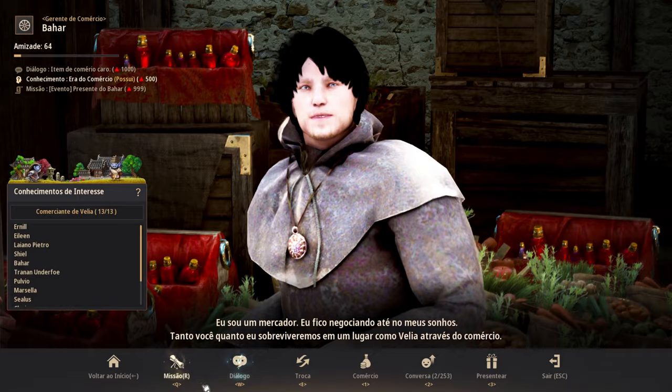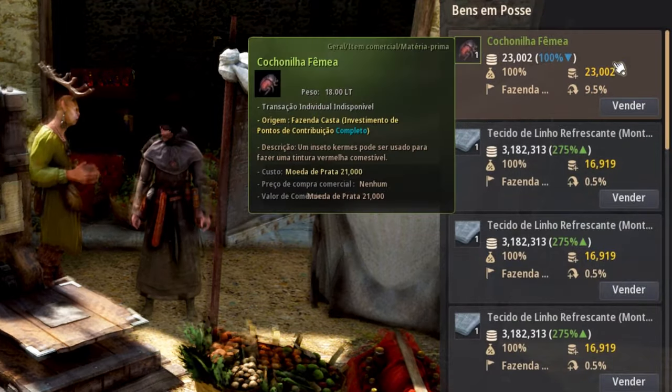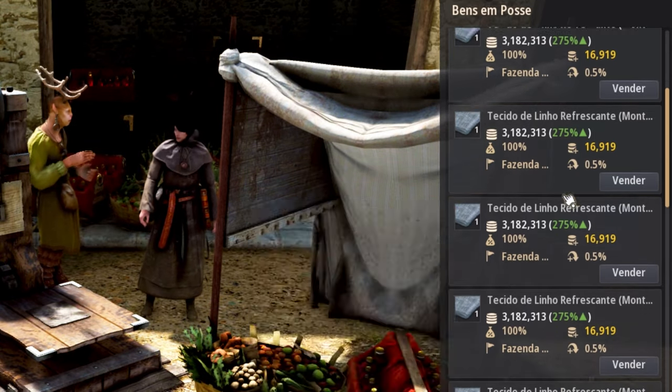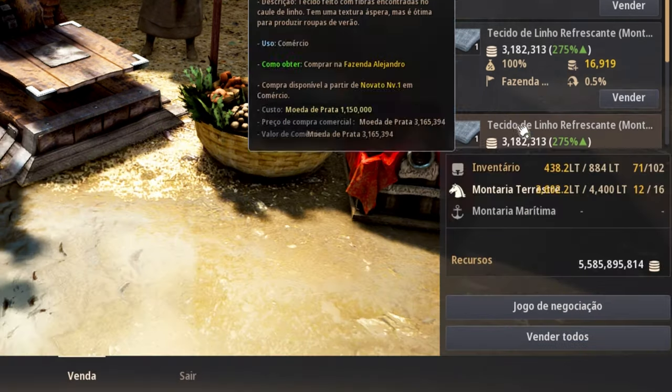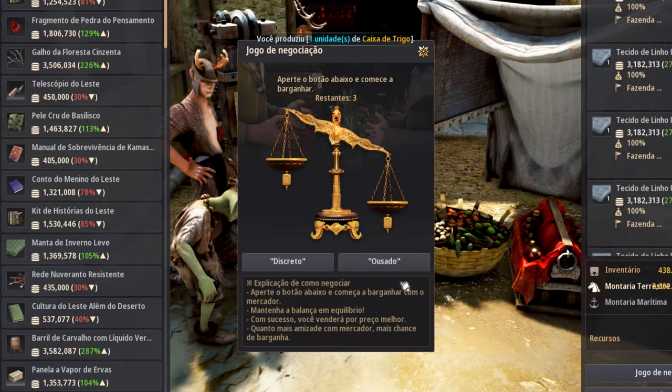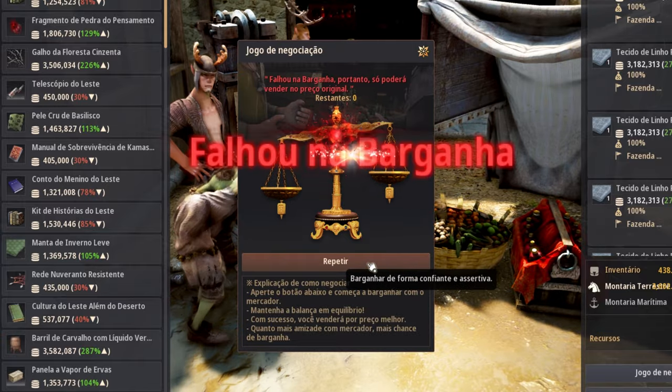To sell is simple. When you arrive at the capital, search for a trade manager and keep your wagon nearby. Talk with the manager and select Trade. On the right side of your screen you can see the price, bonus for distance, and gross profit per item. If you wish a more generous bonus, click on the Bargain Game, complete the minigame to adjust the balance, and your profit will increase.